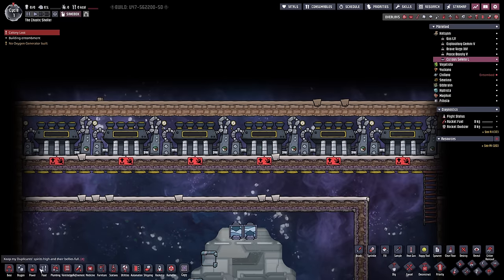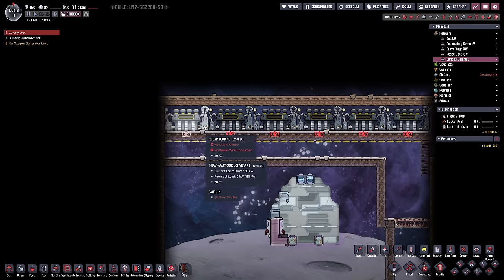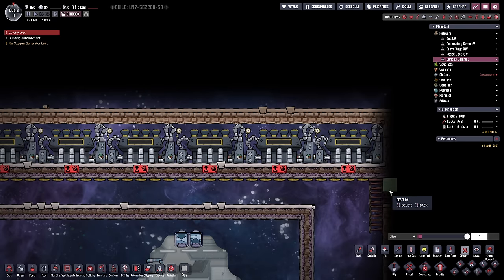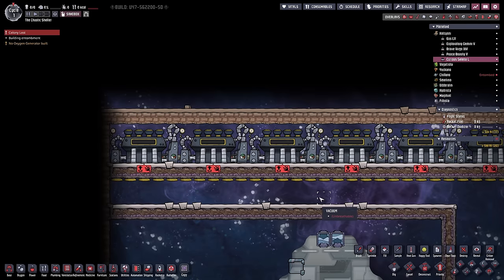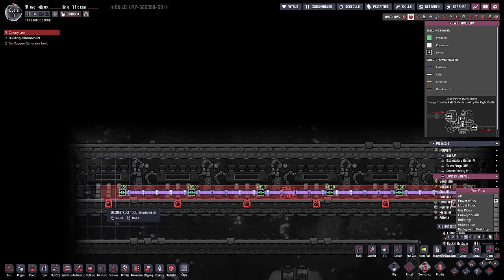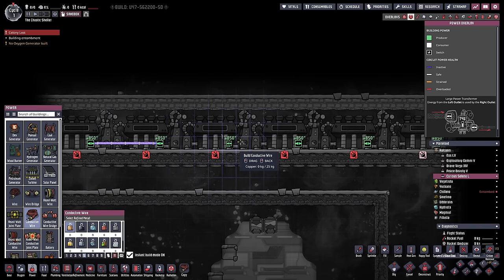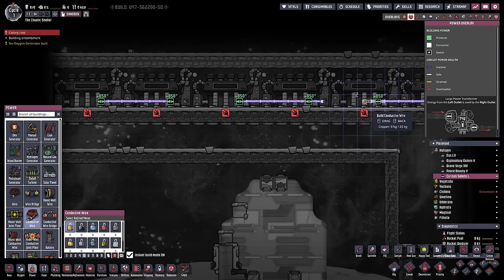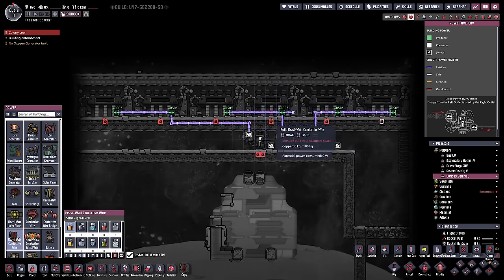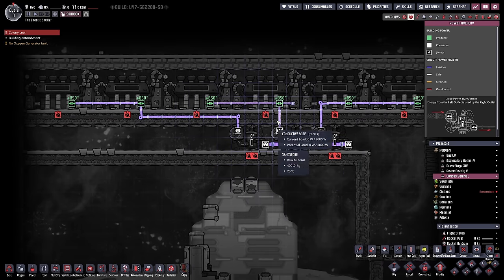The problem with the power is we're going to want heavy conductive wire - it's 850 watts per turbine. If you connect all of those together, how do you get it out without leaking heat? This whole area is going to be covered in steam. What we could do instead - and it's a bit dumb but might work - is link each two turbines together, bring them down to transformers. We feed less than two kilowatts per transformer, so the lines won't overload.